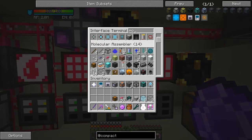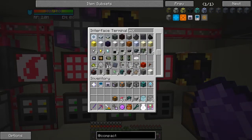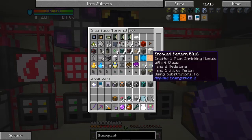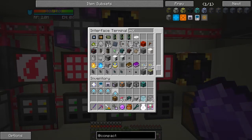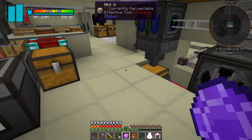Let's have a look at molecular assemblers. I've got 14 molecular assemblers, and here are the recipes I've just done for the compact machines — four recipes in total. Now let's go and actually put those down.